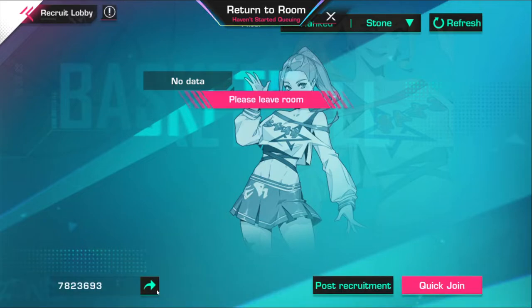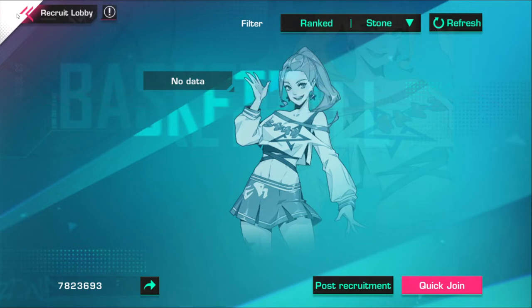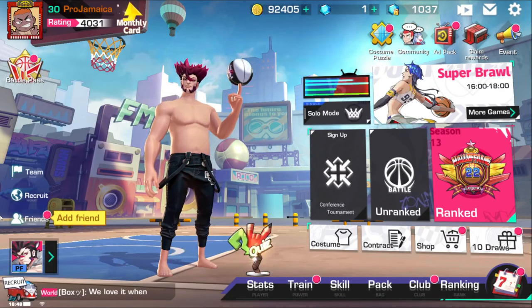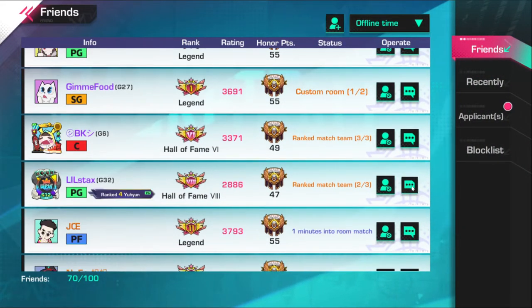You just go here, type that in — 7823693 — and you'll be entered into the room. Let me go ahead and leave. As you can see right here, my rank does not match, so his rank is lower than mine, but it's basically so easy.